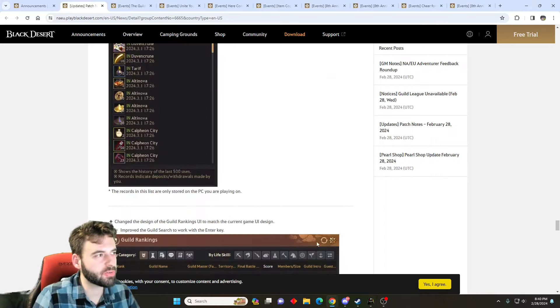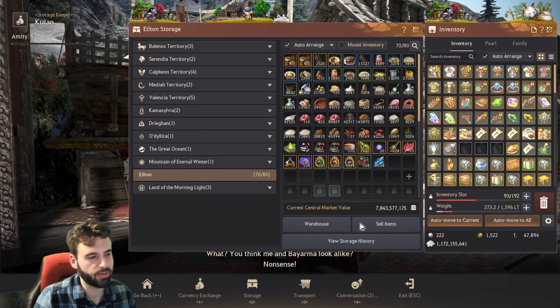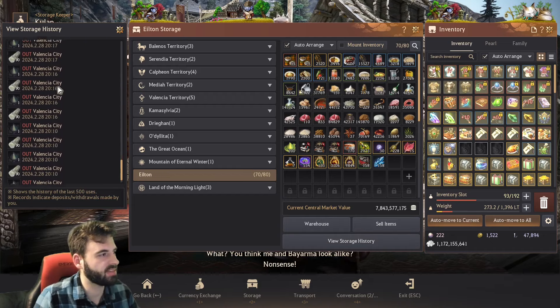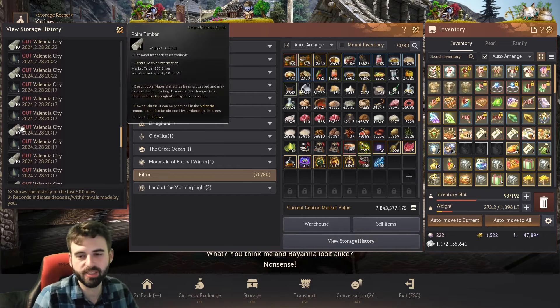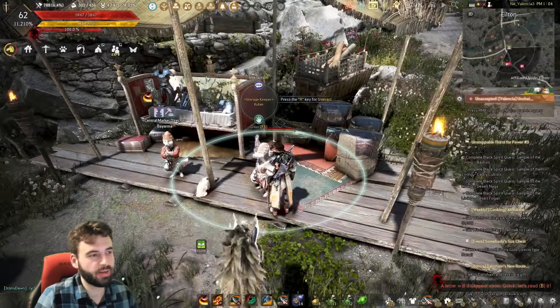There's also a storage history button in the UI you can access now. Going back into storage, you can see 'view storage history' and see all the different items that you've withdrawn and moved around. You can see, for example, that all your workers have been making boxes and taking stuff out of storage — a neat tracking tool to find where items went.